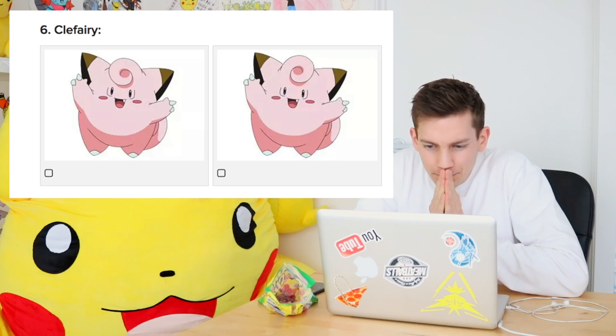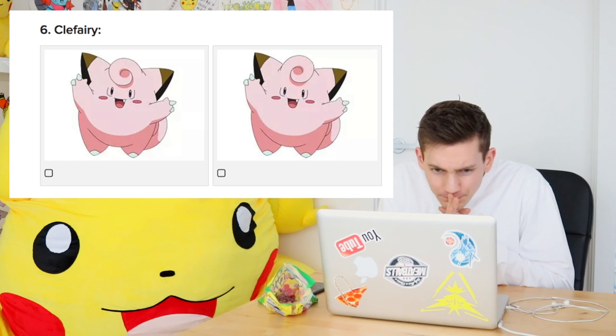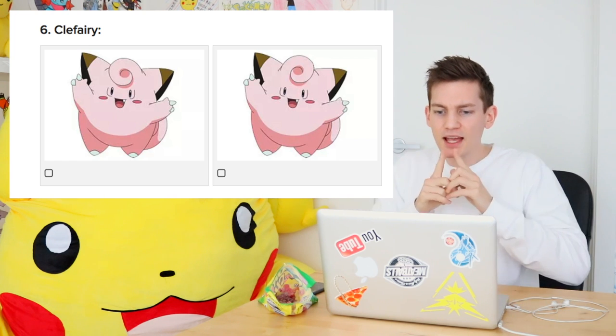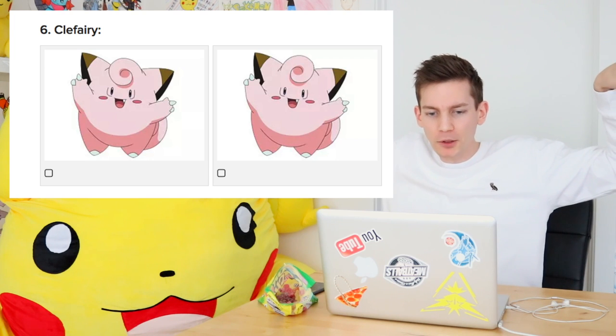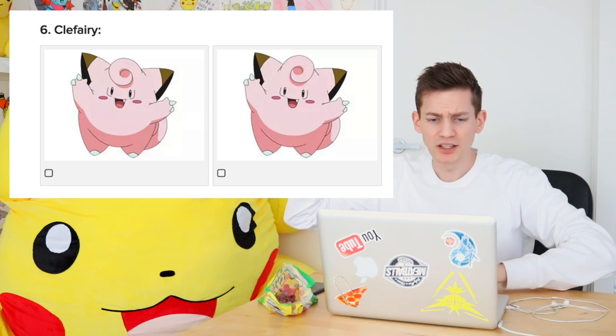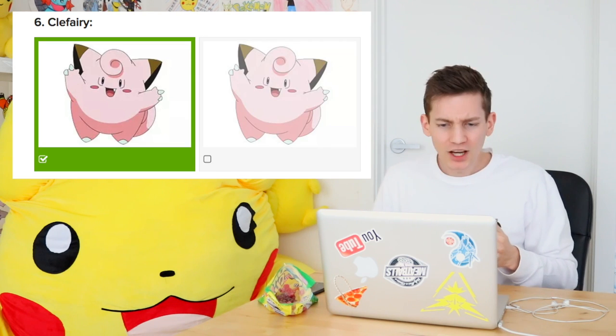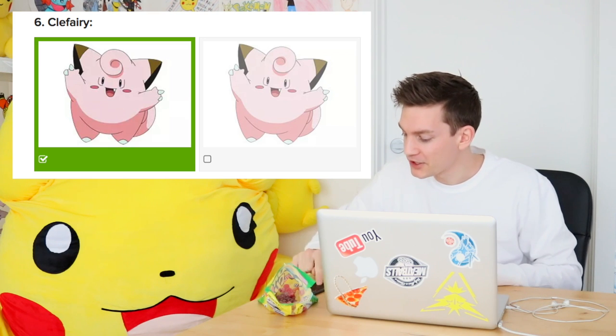Clefairy's up. These are identical - what are they talking about? I've got this lolly in my mouth. Circle, teeth are the same, eyes are the same. Is it the cinnamon bun curl on the top of the head? One's gone that way, the other one's gone that way. I'm going to say it goes that way usually. Yes! Come on. That was a complete guess - if you got that one, leave a comment below.